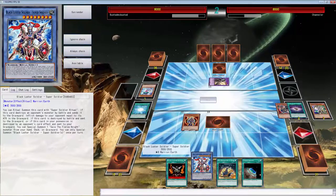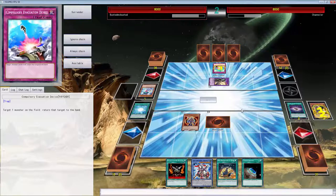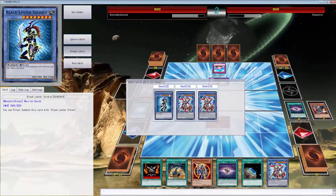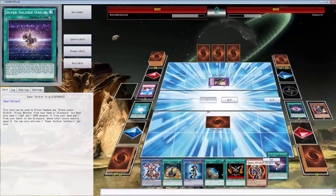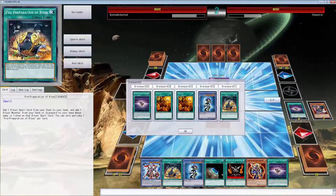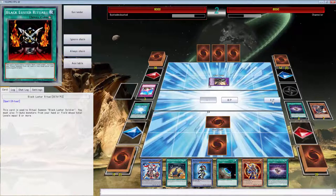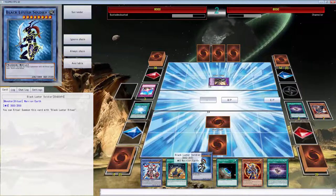Let's special summon BLS and activate both effects - boom, boom! We can search another card. Why would you banish BLS? Let's search another Super Soldier Origin because we can't search this card, and this is going to get us another Black Luster Soldier. Now we can attack over this if we felt like it. We can only activate one effect to return. He's forced to kind of attack over this. We set Terraforming - actually we set this because we don't need it now.